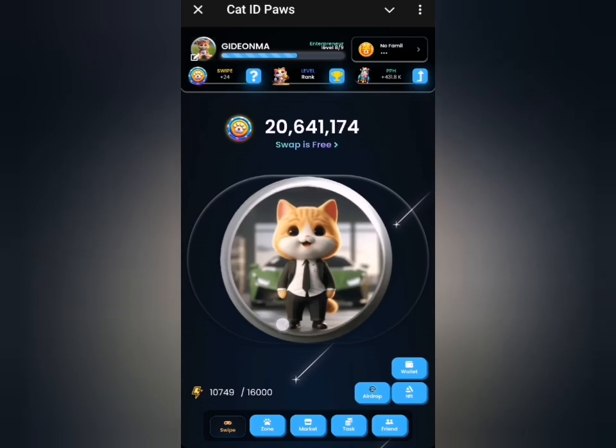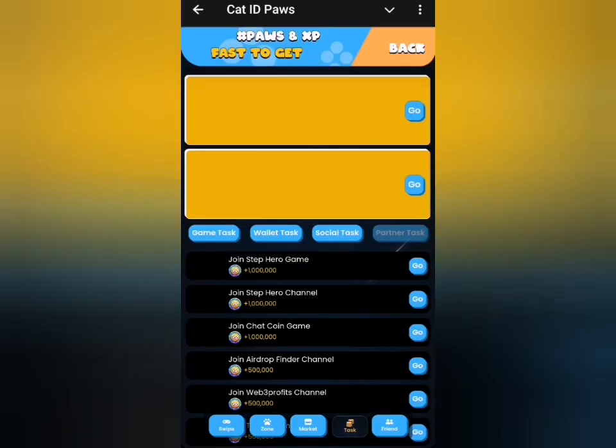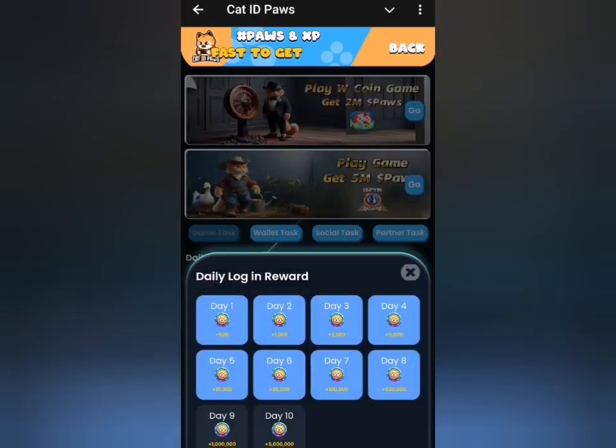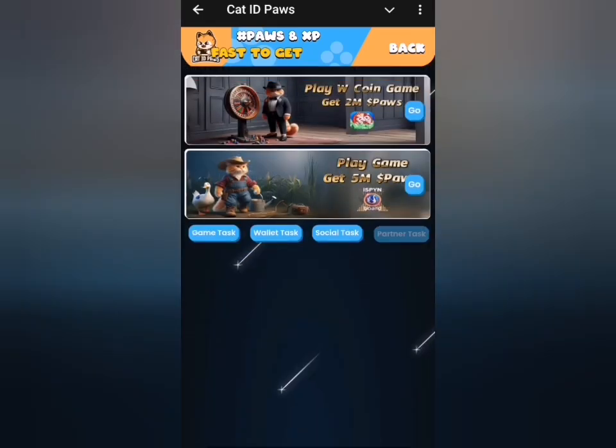Let's head to the tasks section and claim our daily reward. I'll navigate back to this game's tasks and click on the daily checklist, then click on claim. This has claimed my 1 million points for today.